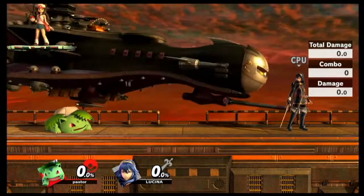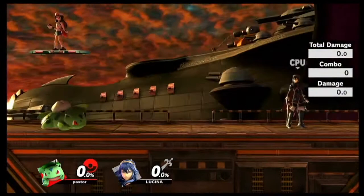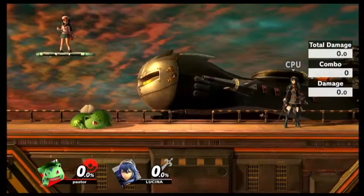Your down tilt is really good, and also Ivysaur can do a crawl. This is really helpful - no Ivysaur really does this. But if you're in a slower matchup against a Ganondorf or something like that, spacing away and just sniping out a neutral air from them, that's really helpful.